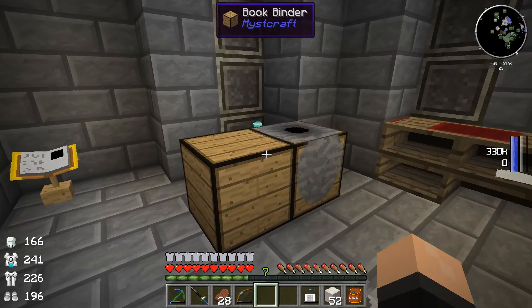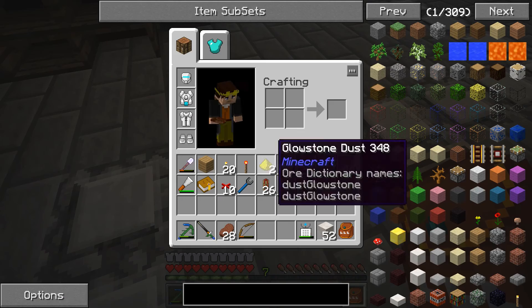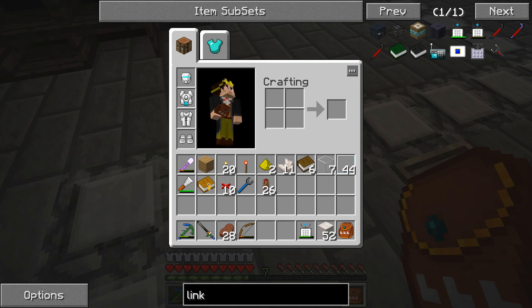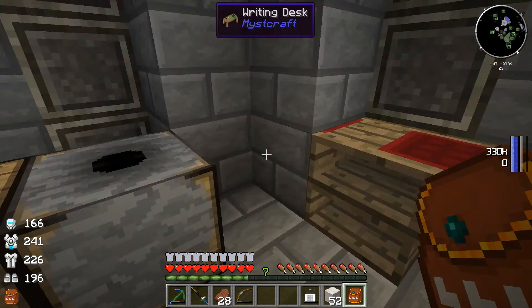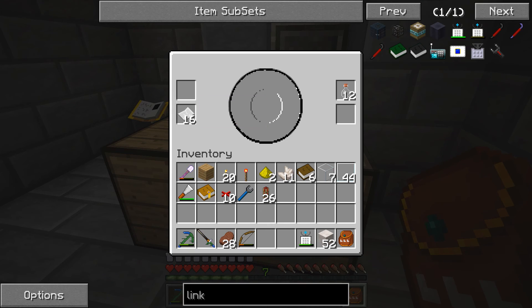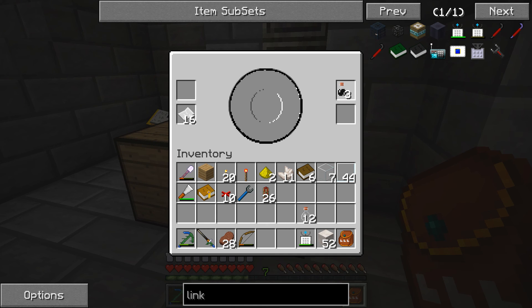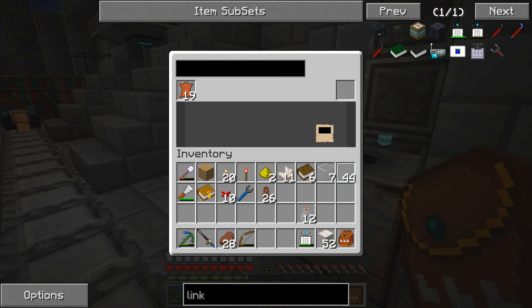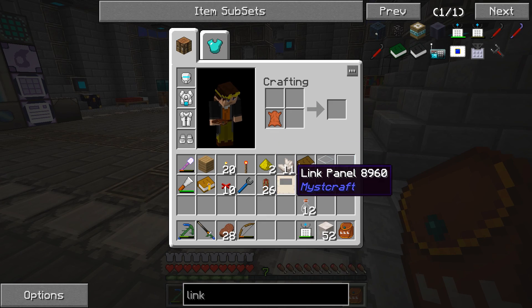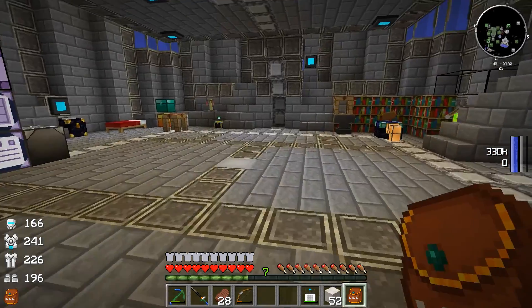Let's make another linking book before we go — we just have the one and I don't want to risk it with just one. We need an unlinked link book. Let me check the recipe for those. It says just a linking book — oh, that does it. Leather and a link panel does it. Unlinked link book.